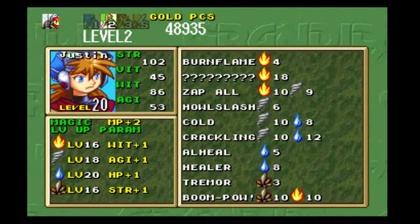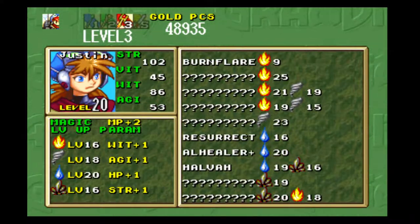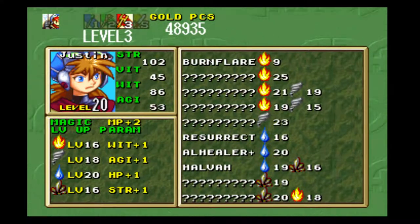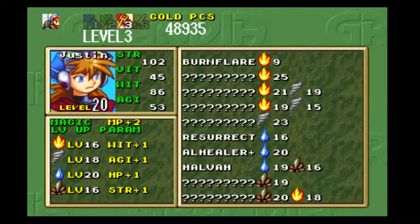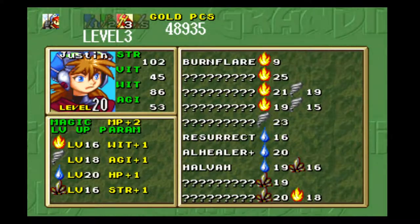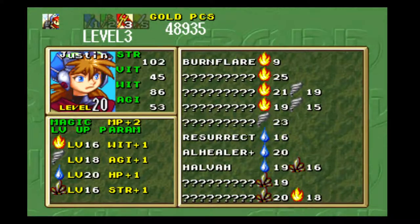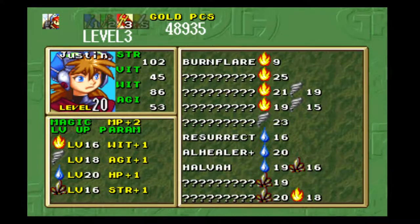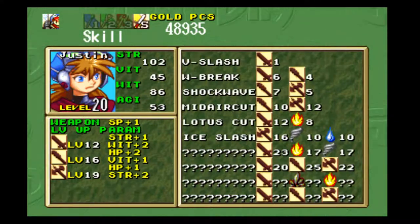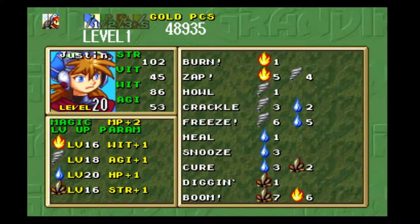The next step for Justin is working on combination earth and fire to get whatever that level 18 fire magic is. That'll also unlock the level 19 and 15 spells — I'm assuming that's going to be the highest zap spell, though there's also one above it at 21 and 19. I might just keep working on earth until he gets to level 20, or do a back-and-forth, and eventually get a sword to level up for his 23/17/17 skill.